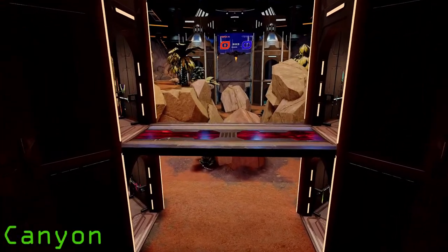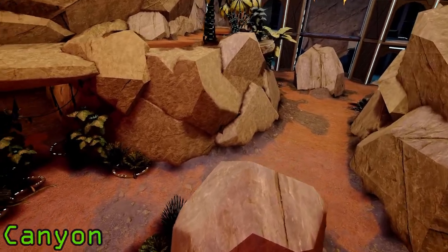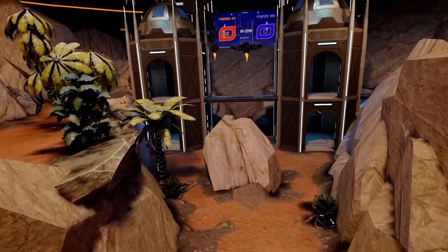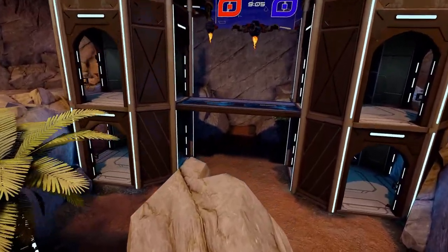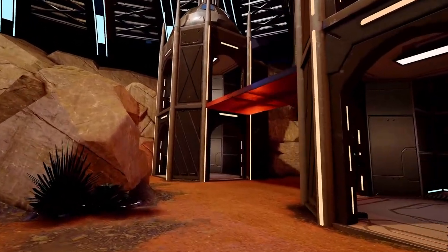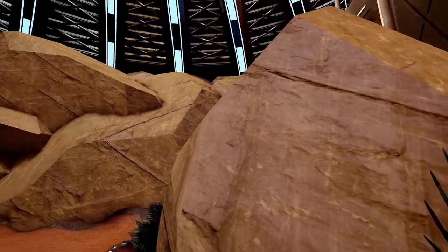Moving on to the last new map of the update is Canyon. This one offers the most versatility for the different game modes available. Two opposing double-tier forts face each other with a small canyon pathway that serves as a bottlenecked arena. But if a frontal assault is not your style, available pathways hook around the cliff sides for flanking techniques. There is also a tunnel that goes under the side of the cliff for surprising sneak attacks. One of my favorite game modes on this map is team deathmatch, as all players are funneled to collide with one another, and it's through teamwork and skill that brings out the victor.